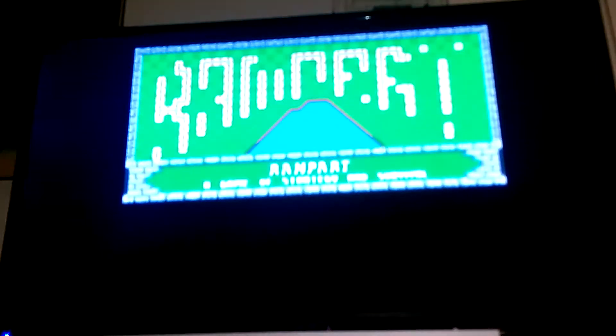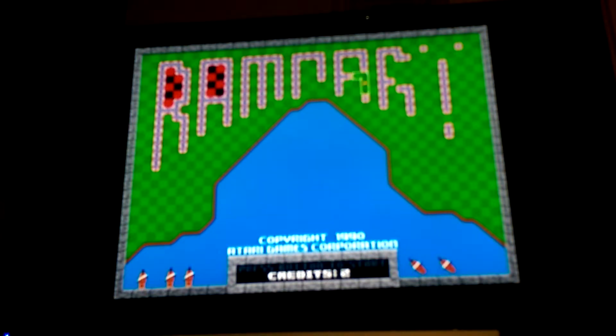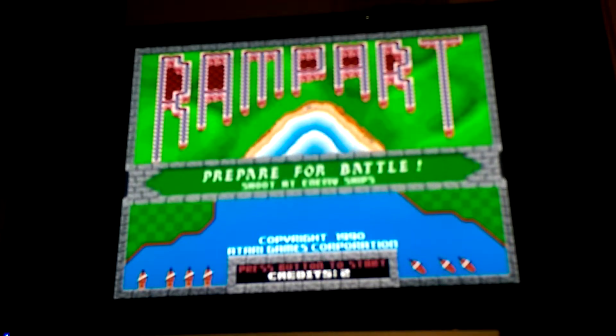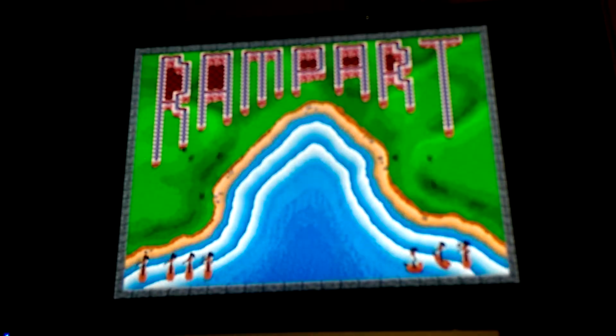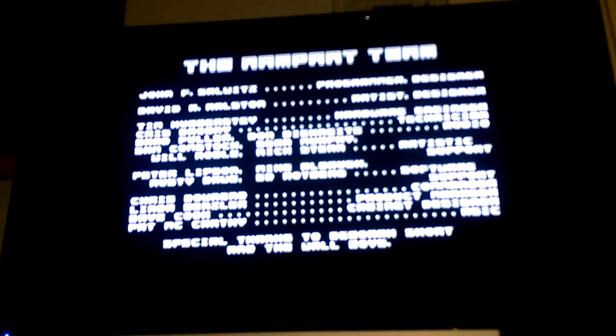Wait for the game to start — there we go. Rampart: a game of strategy and survival, 1990. This is a later game — I can't speak, I don't have speech patterns. Prepare for battle, shoot at enemy ships. There are no cannons in that area, but that means the logo is gonna get destroyed. This is just the credits for the game — the wall boys.